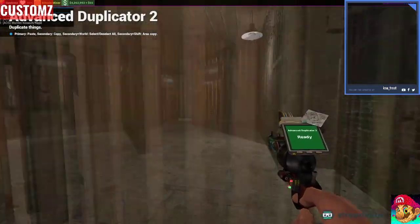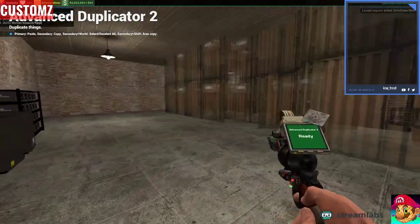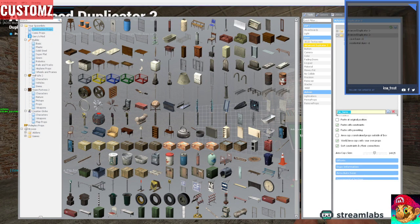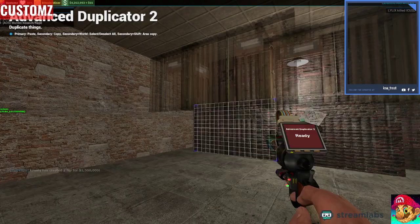Look at that — the whole base got saved from all the way from the beginning of it. Just go here, right-click on this, click save, name it whatever — like 'underground sewer base v1'.